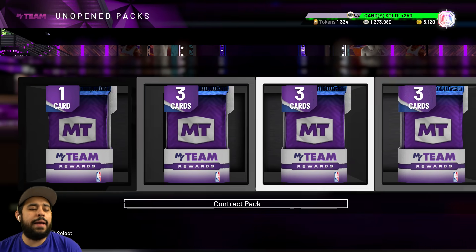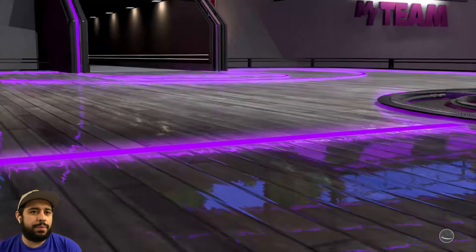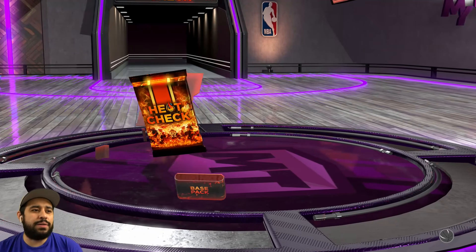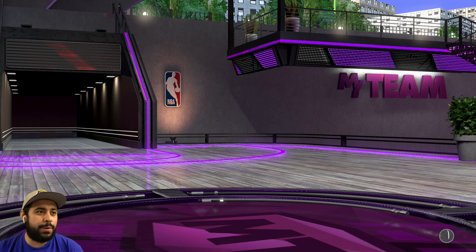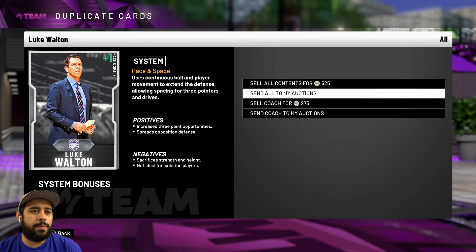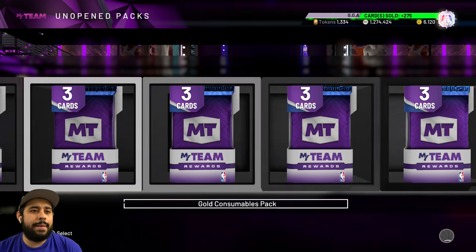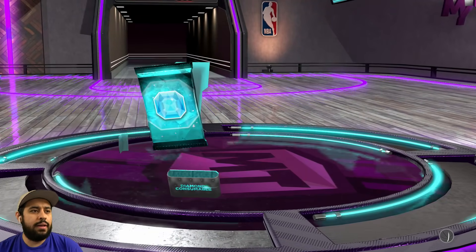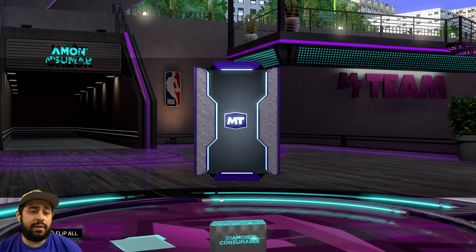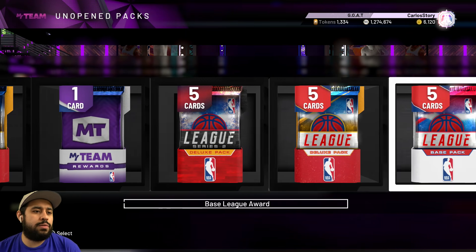The road to 10 million MT is beginning. Let's not open the deluxe packs right now — they're super laggy. We get a silver. Quick sell that — Walton, you're not the coach I was looking for. Let's go with another diamond consumable pack. Let me get a contract or three-point shoe. I get a three-point shoe — I'll take that and stamina too. Then a contract — that's 24,000 MT easy, any day of the week.